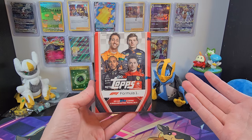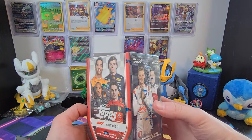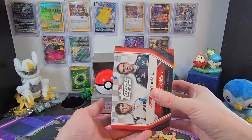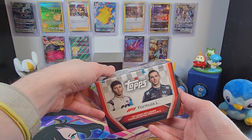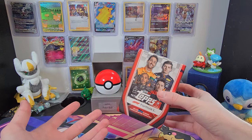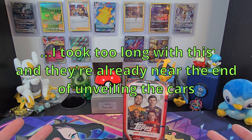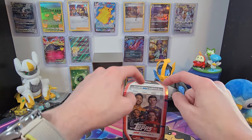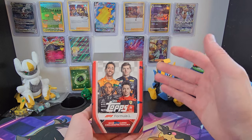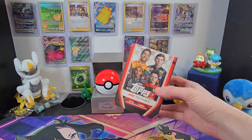I've got a small box of 2022 Formula 1 cards. For those who don't know, I'm a huge racing fan — the kind to be up at 3am to watch the Japanese Grand Prix, though sometimes staying up isn't exactly easy. We're right on the heels of the new season, with teams set to unveil their 2024 contenders next week. I'm super excited, and I hope this year someone can give Red Bull a run for their money. Anything pulled in this box is eligible for the Wall of Fame, so we'll see what we can get.